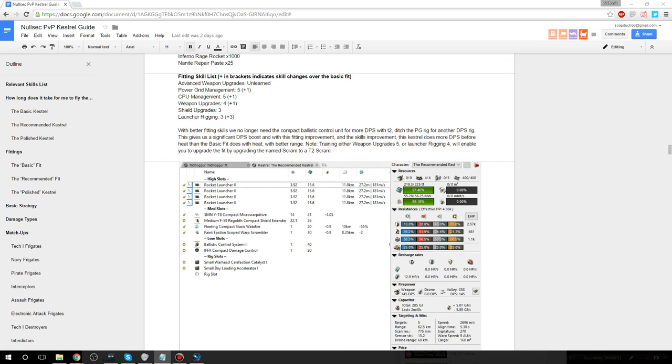The recommended fit requires CPU and power grid management skills to level 5, and also relies on missile bombardment level 5 for consistent DPS — those are the main bottleneck skills. Also have Caldari Frigate level 5. You now have even more range even without the flight time rig, you can upgrade to a faction scram for more scram range, and with a tech 2 ballistic control unit instead of the named one — and since we no longer need the fitting rigs and flight time rig — we get an extra DPS rig. The main improvement going from the basic to the recommended Kestrel is significantly more damage. It now does 145 DPS cold, and it only takes about five to six weeks from the basic Kestrel to reach this point. Fitting skills are going to be useful for every ship you fly — definitely want power grid and CPU management level 5.